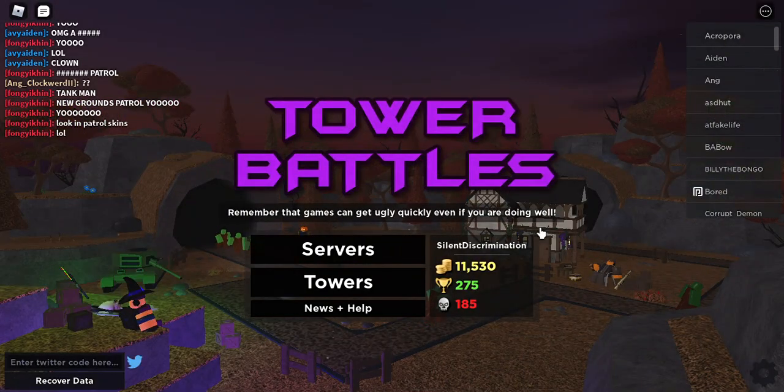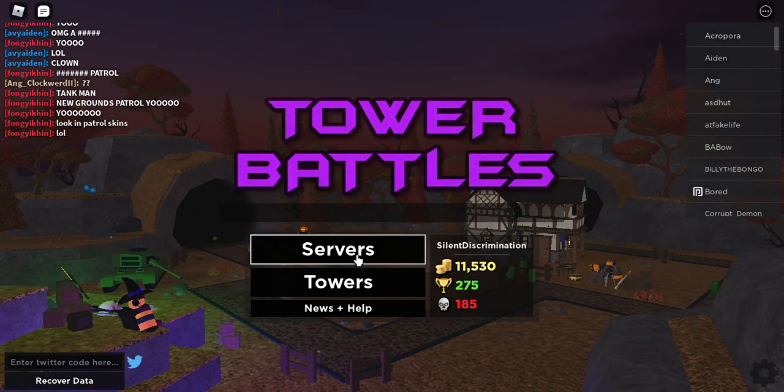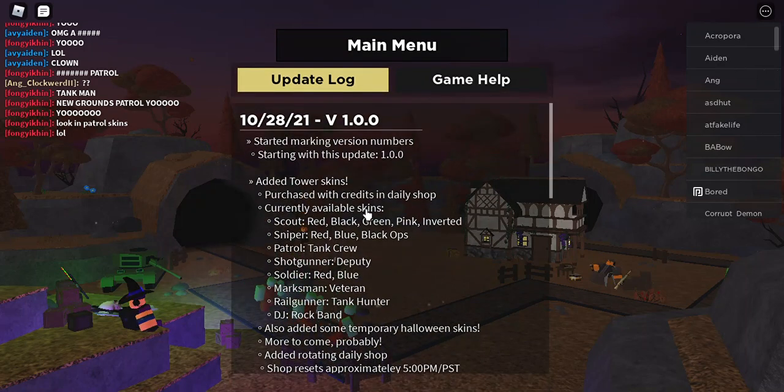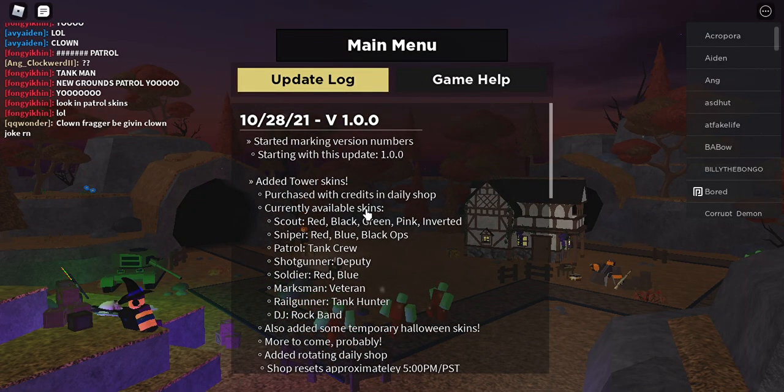There's no enemies in the audience background. There's no Halloween event, so that doesn't help. One thing — version 1.8.0 adds cow skins, purchased with credits and daily shop.